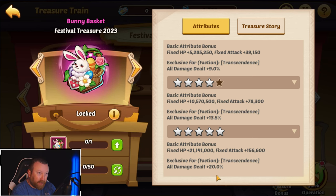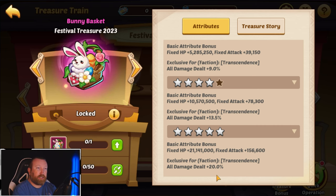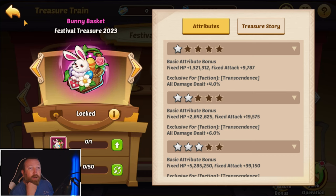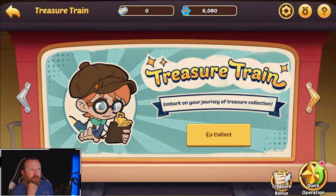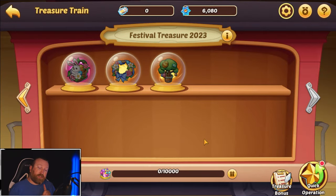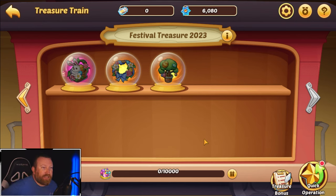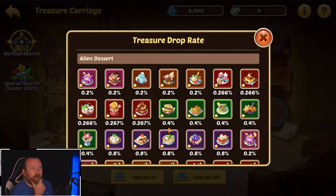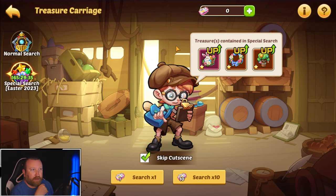That is a huge boost in power — absolutely crazy overpowered. In whale wars, whoever has the extra 20% damage dealt might just be the stronger one. This artifact may only be acquirable with these pink tickets during this event. Going forward we'll probably see similar things for anniversary in June, Black Friday, Halloween, mid-autumn, mid-summer, Christmas, New Year, and Chinese New Year. And these are only available in this specific pool — not the regular ones.